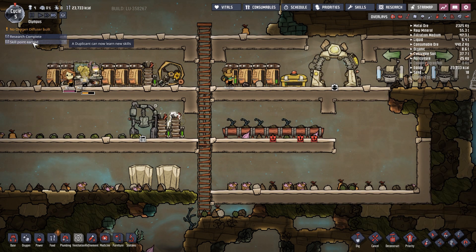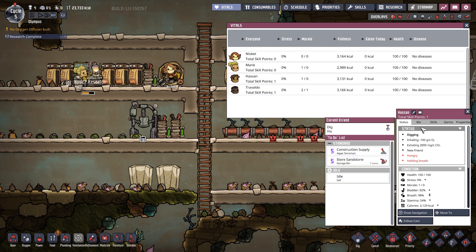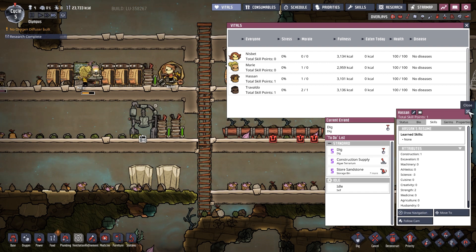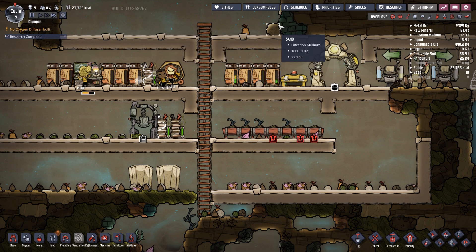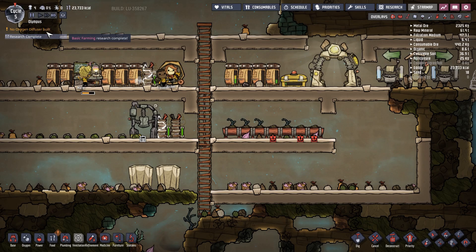Skill points — who has one? Hassan. Skills. Hold on — pause. Skills! Okay, do that. Keep going, guys.